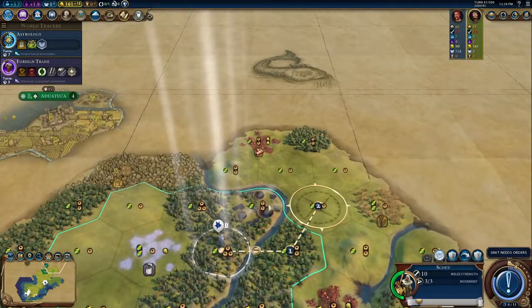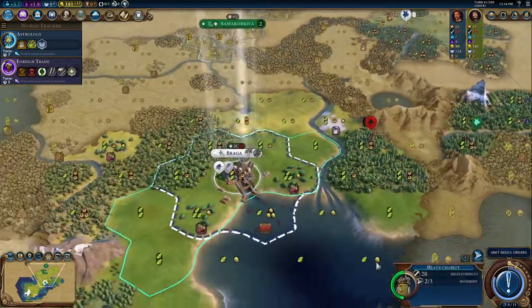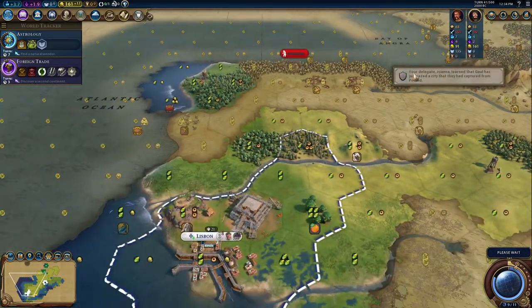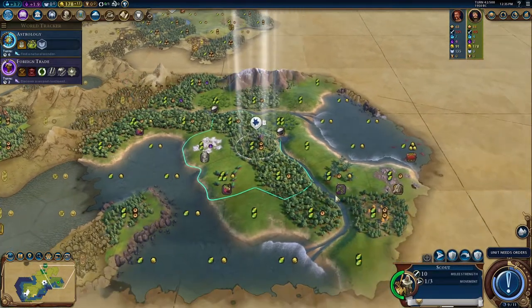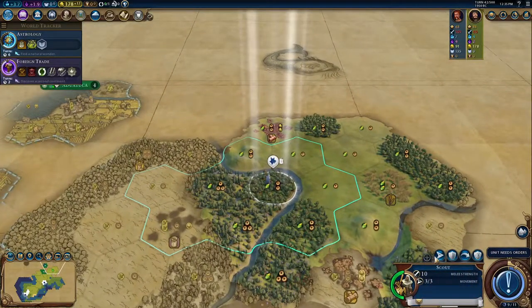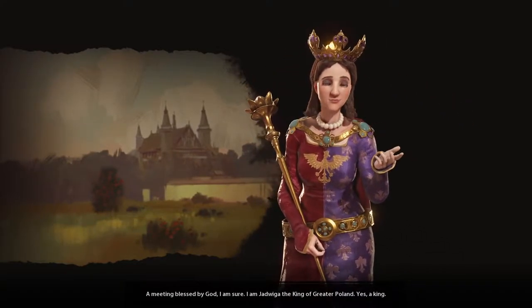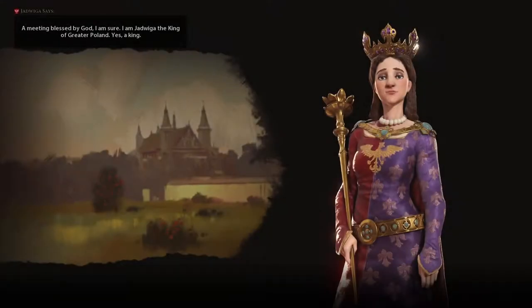Haven't met Rome yet. Go over here and grab a free military unit — that means we don't have to produce one in the capital. We can send the heavy chariot back down to Lisbon. We might actually want to clear out that barbarian camp while we're building the wonder. They just sent a warrior down over here. Rome might not be in the game — but Poland is. Król Polski!